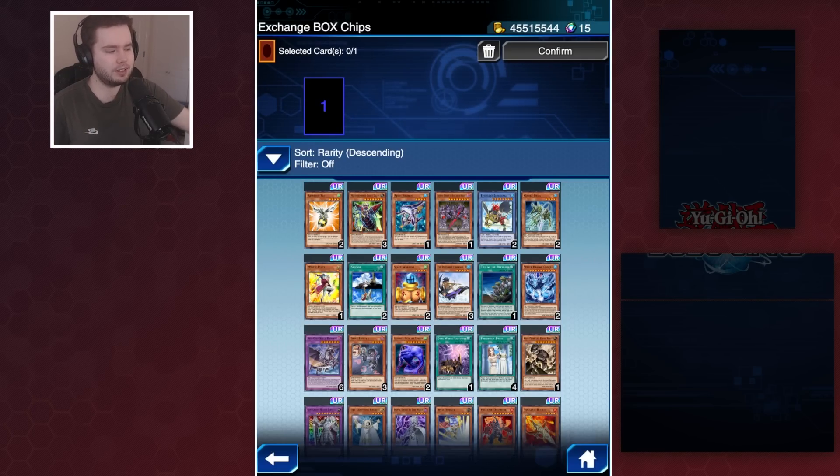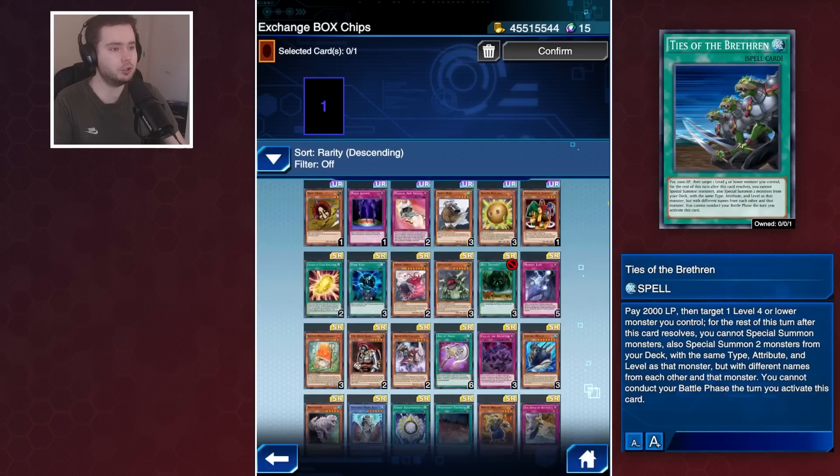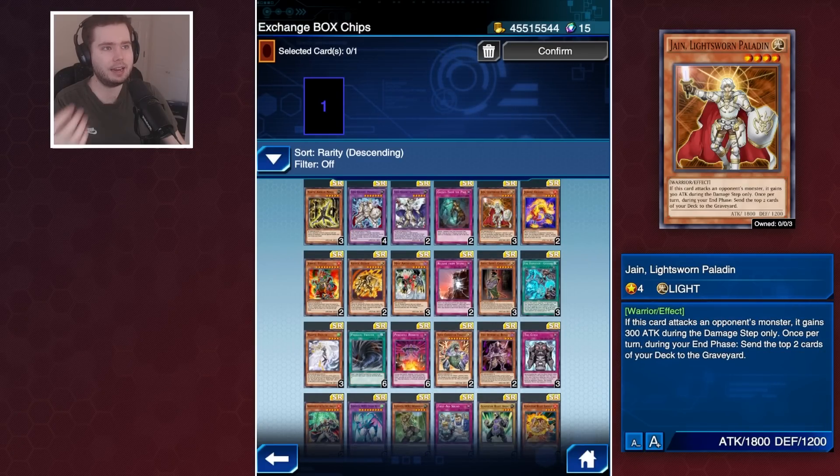You've only got until the end of August to use these Box Chips. They're doing it like the Duel Pass was - initially a limited time run to see how people respond, get feedback, and then hopefully improve it by adding more boxes. In my opinion they should add tiers, because as it stands a UR card is 100 Box Chips, but so is a Super Rare and so is a Rare or Normal.